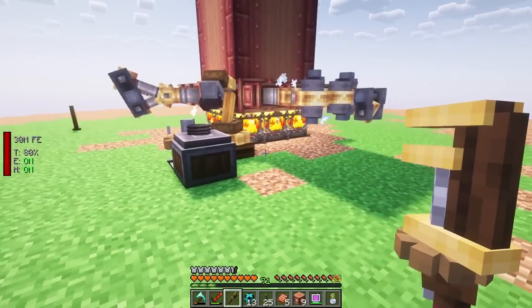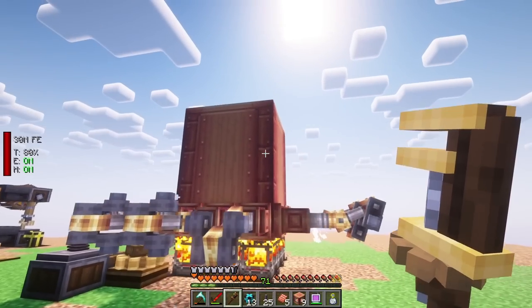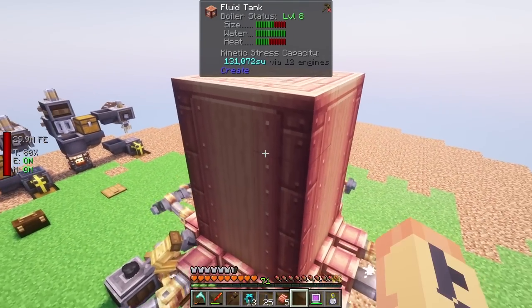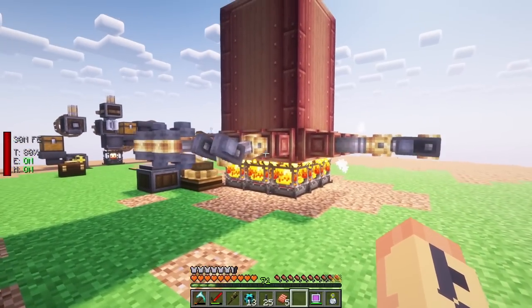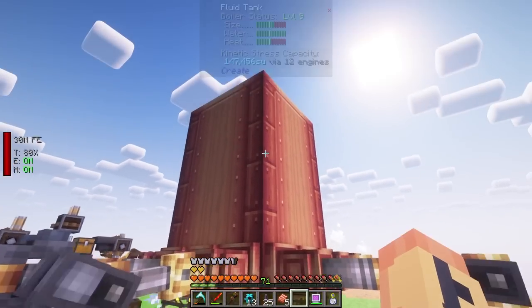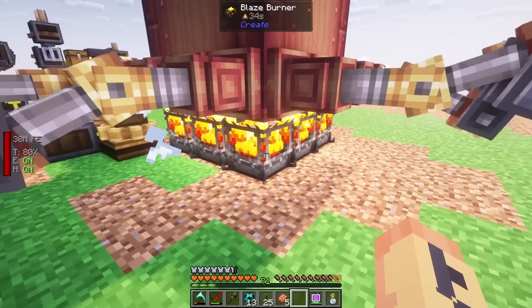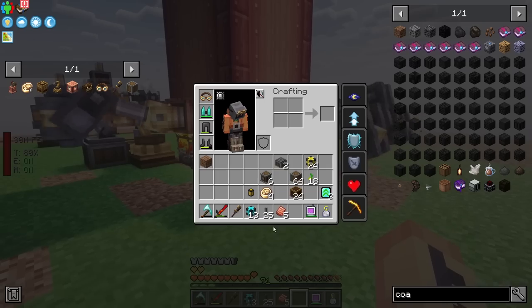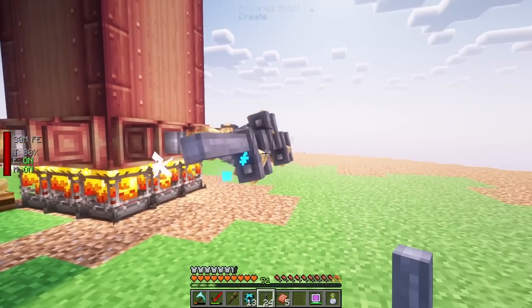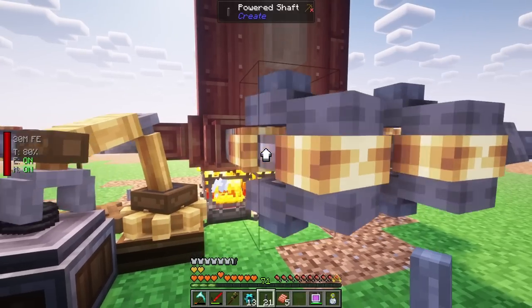I'll have to build something around this - maybe one building for this area. It's currently level 8 - it would go to level 9 if I added more, but I only needed four high. I made too many tanks but it doesn't hurt. You could double the stress units output by using blaze cakes on the blaze burners, but I didn't want to go through that setup. Let me go ahead and hook up all the steam engines to share their stress units as one singular source.